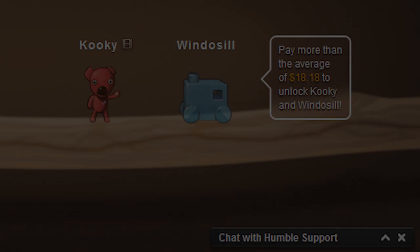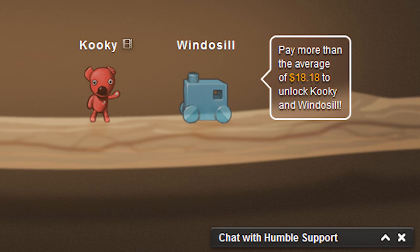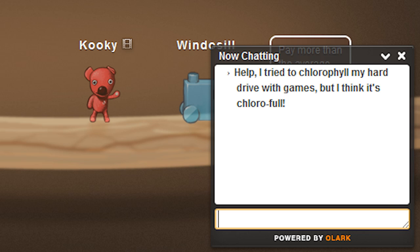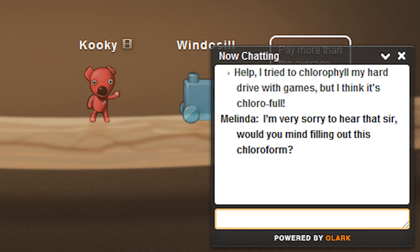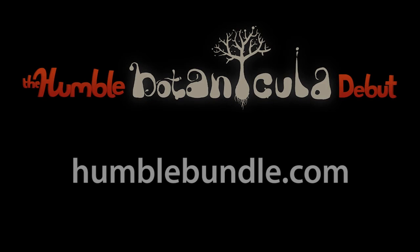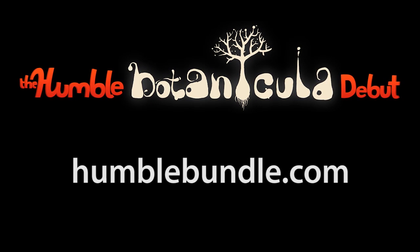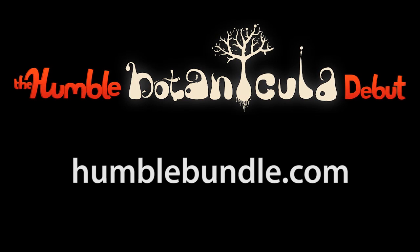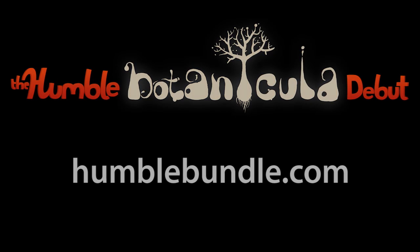If anything goes wrong, just use your interwebs to send us an email at contact@humblebundle.com, or pop open the live chat widget at the bottom right-hand corner of the site. This promotion won't last forever, so please tweet about it, Facebook share it, like the video on YouTube, and be sure to put plenty of Google Plustered on your social media hot dog. And share it on Myspace and whatever else the kids are doing these days.